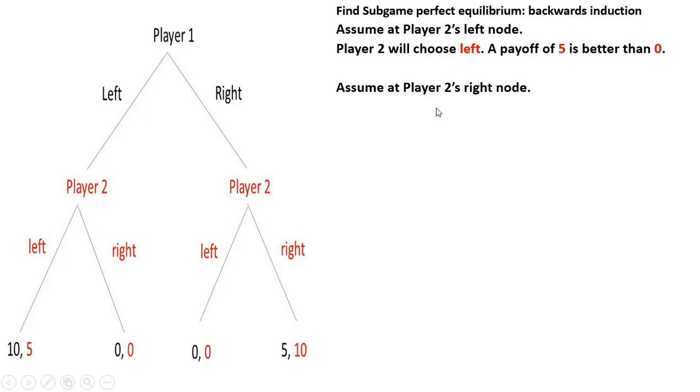Now let's assume we're at Player 2's right node. What would Player 2 choose to do in this case? Player 2 wants to get the highest payoff. If Player 2 chooses right, Player 2 gets a payoff of 10. If Player 2 went left, Player 2 would only get a payoff of 0. So 10 is bigger than 0 — Player 2 prefers bigger numbers. If the game ends up at this right node, Player 2 would play right. Payoff of 10 is better than 0.